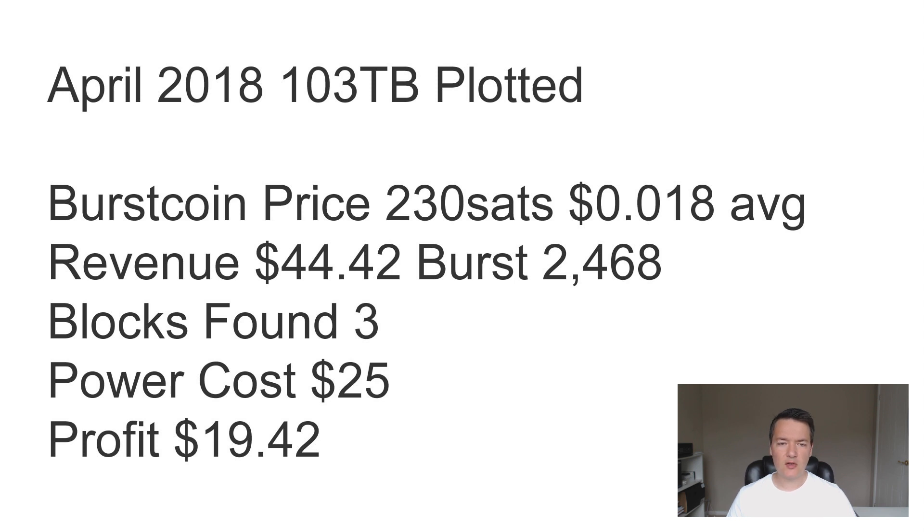Moving into April 2018 — same amount plotted, 103 terabytes. The Burst Coin price averaged 230 satoshis, or $0.018. Revenue for April was $44.42, and I mined 2,468 Burst Coin. Interestingly, I found three blocks that month, but I got shorted by the pool by about 400 to 500 Burst Coin — it would have been better to mine solo that month. After power costs of $25, the profit was $19.42.